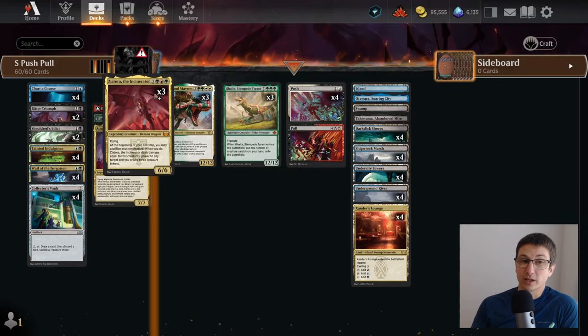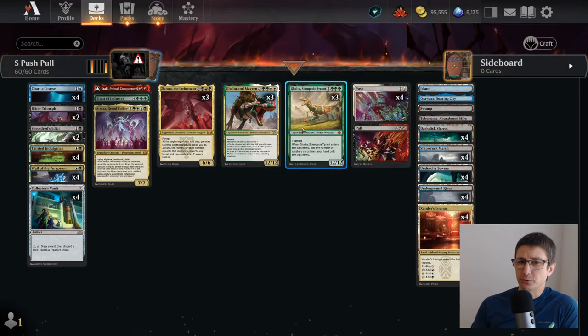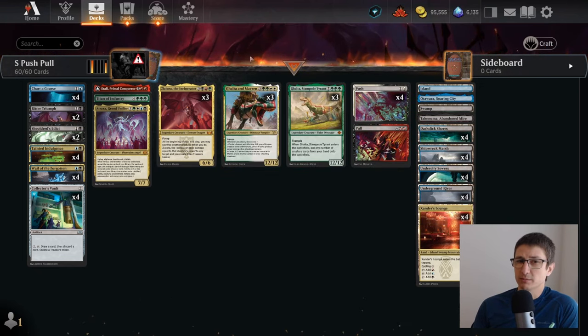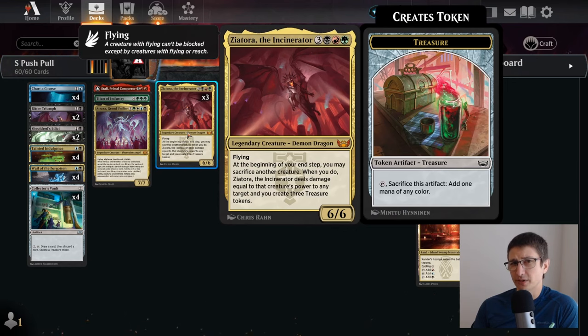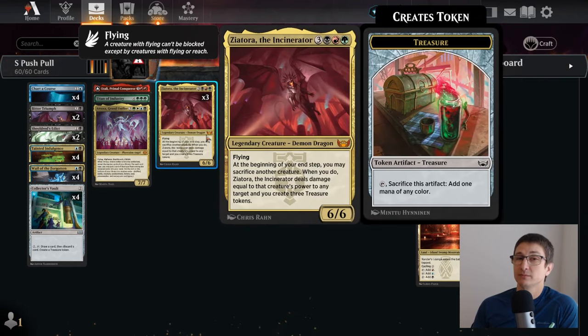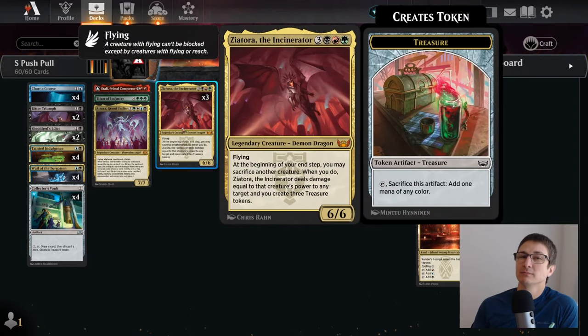On top of that, we have Zeatora. It's pretty good with big creatures because at the end of your turn, you can sac a creature to deal damage equal to its power and then create three treasures. So if you reanimate one of these and a Zeatora — or reanimate both — you can willingly sacrifice them to fling it at your opponent's face for another 12 damage, plus three treasures. That could be an attack of 48 in one turn: 12 plus 12 plus the token 12 plus the 12.